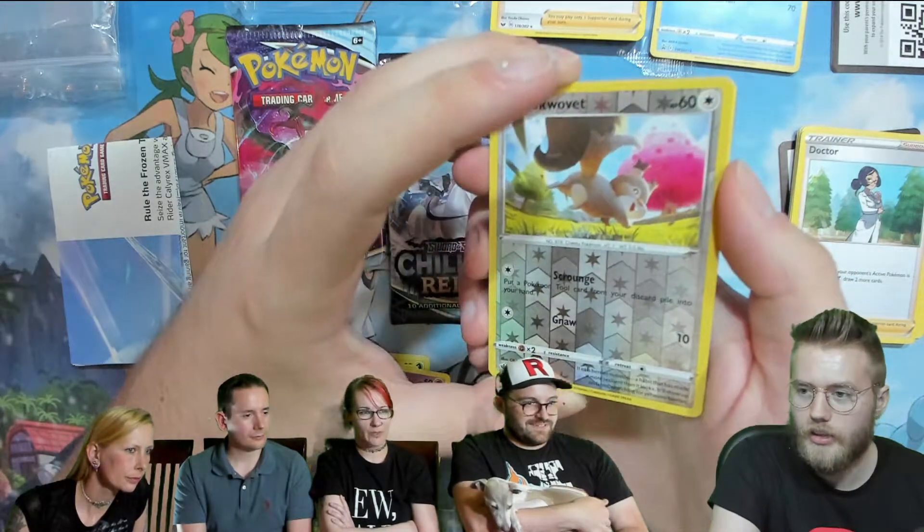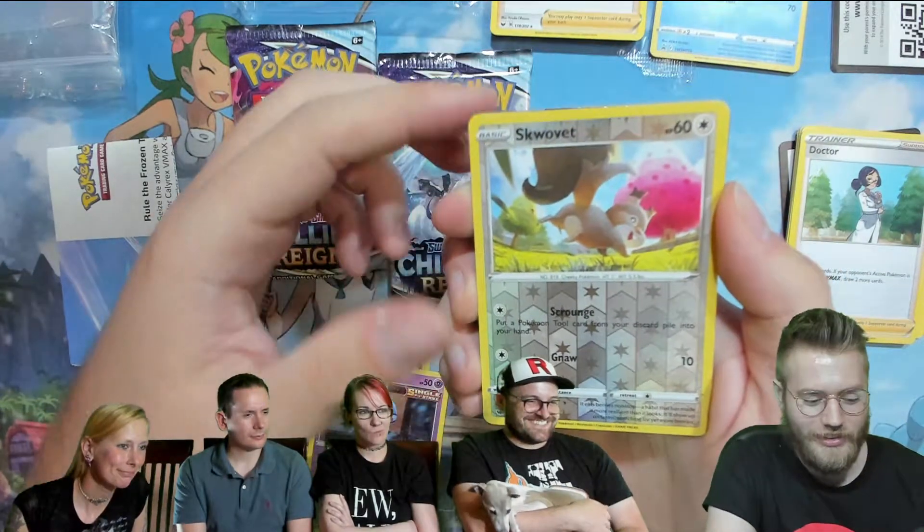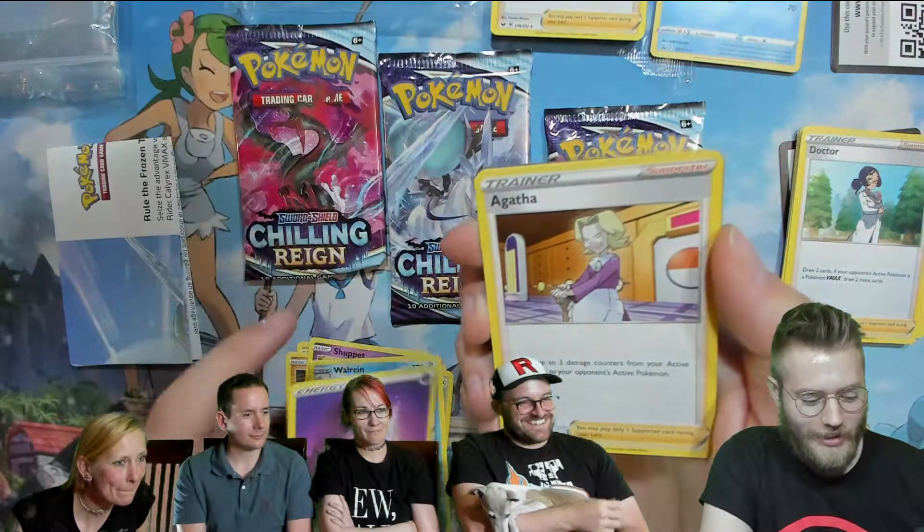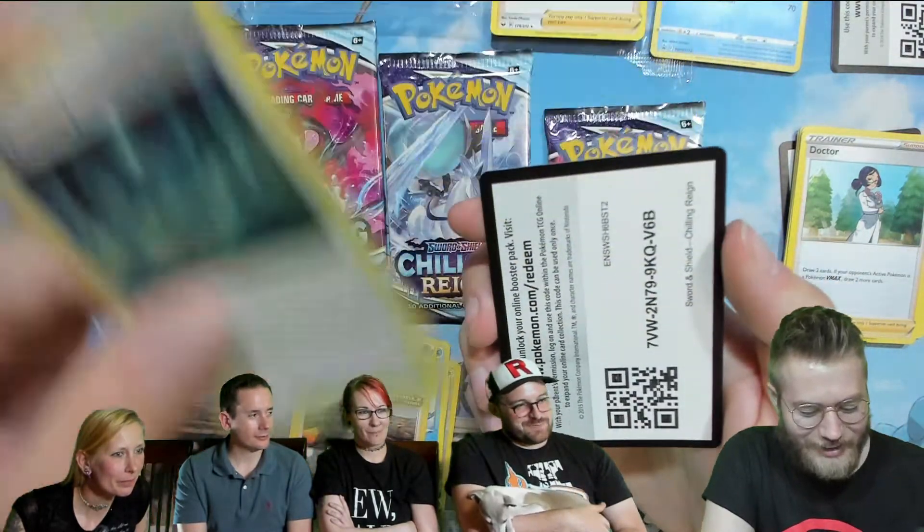Got the Fat Squirrel. The Walrein — I said I was gonna get four of these before we started the video. Maybe just stop pulling the Walrein cards. Doing it for Ryan. The water Pokemon, regular assorted seals. All the Dugongs you can handle. Shout out to Ryan.